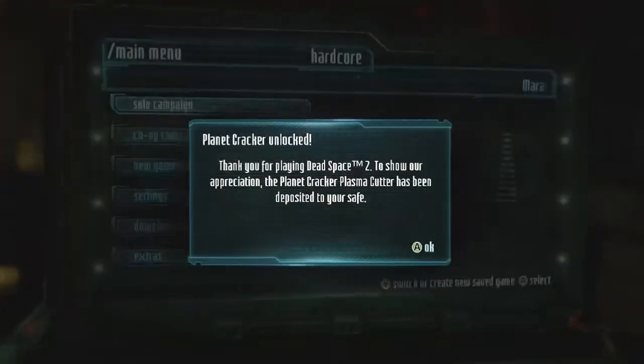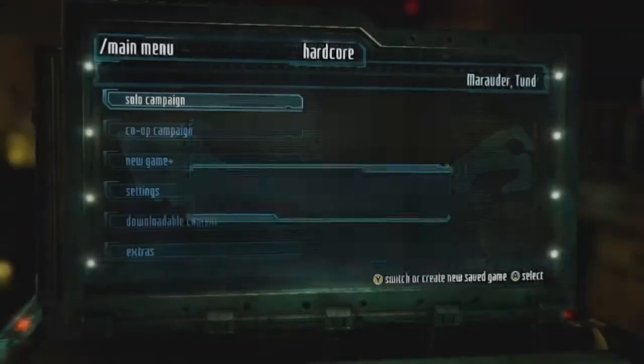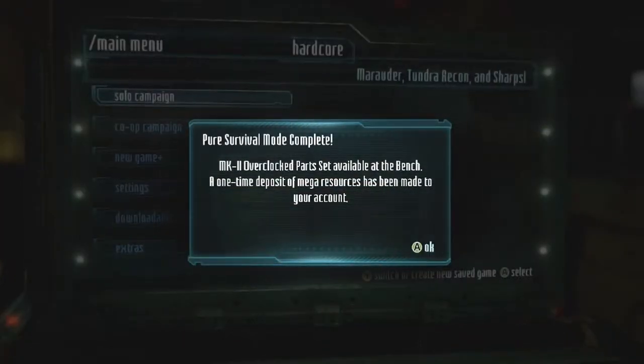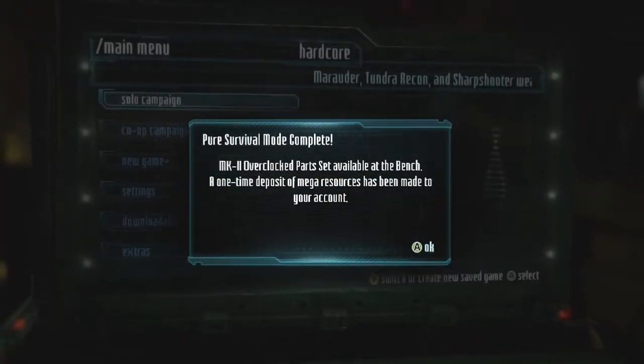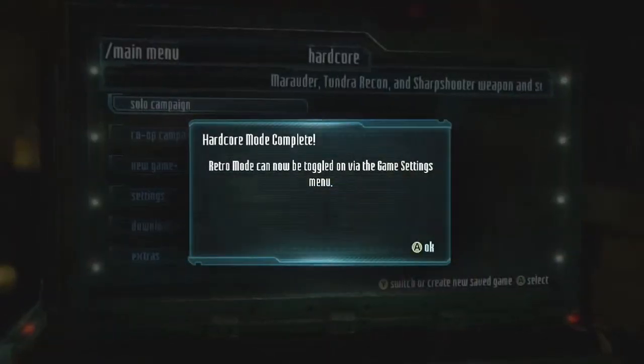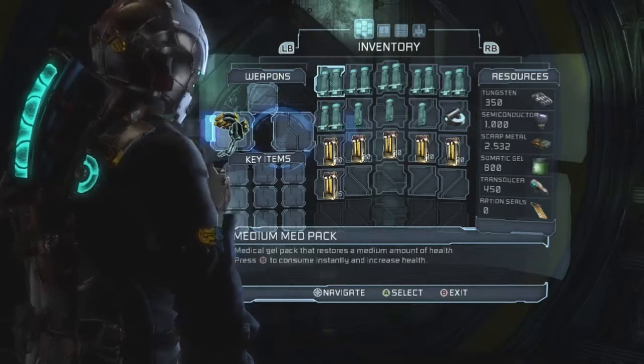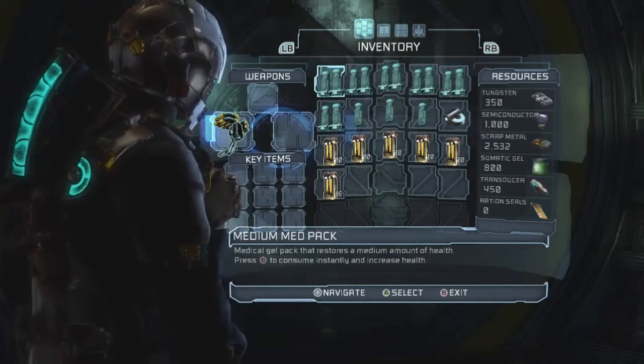One of the things you can do to make it easier is to make sure you have completed Pure Survival mode first. This gives you all of the Mark 2 parts and lets you build anything you want pretty much at the start of the game, because it also gives you the mega resources deposit which lets you build weapon parts, upgrade your armour, or anything like that.